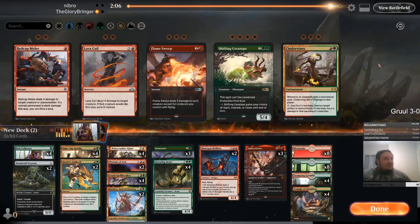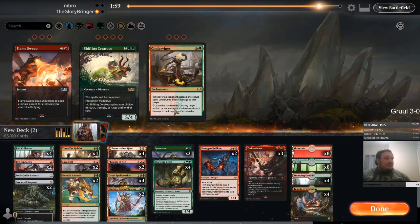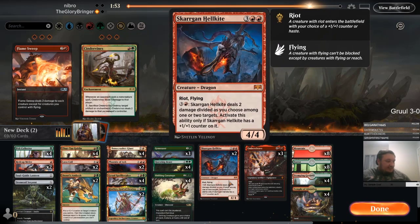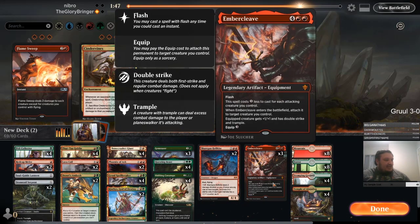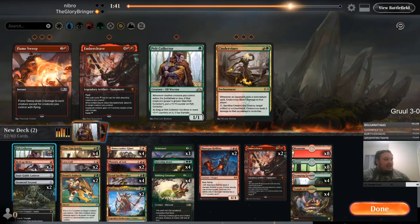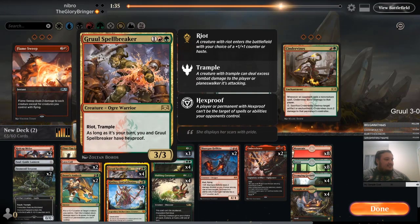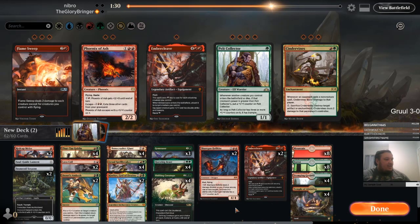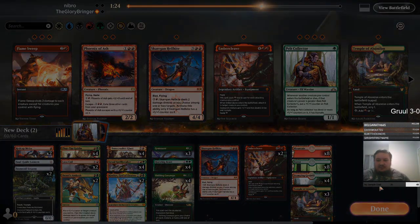I want the soul-guide lanterns, the red caps, and the lava coils. The shifting ceratops is really good against almost everything he's playing. What don't I want? I can cut one ember cleave — he's probably bringing in more counterspells. I can probably cut the pelt collectors, they seem pretty slow and useless here. The phoenix doesn't line up well either, so I'm cutting the phoenix as well. I'm also going to cut the asparagus and one temple on the draw.